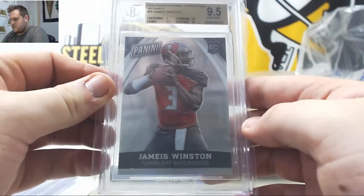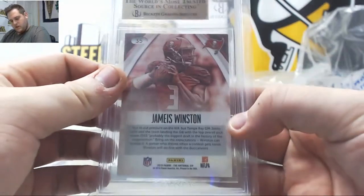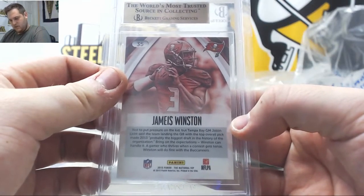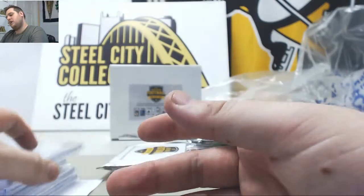2015 Panini National Convention, nine-five Gem Mint rookie Jameis Winston going to the Tampa Bay Bucs. Michael H gets that one — nine-five Jameis.